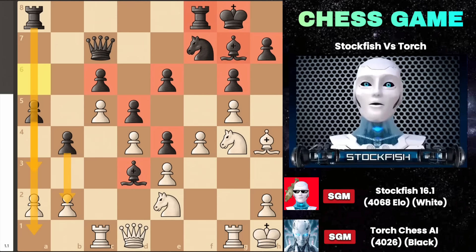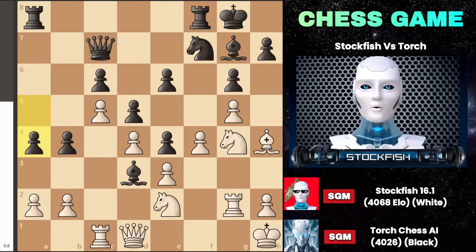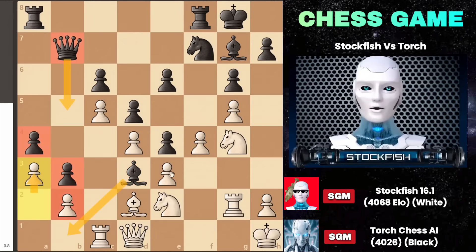I initiated with rook to g2, planning queen to g1 later. After bishop to e1 and queen to b7, followed by bishop d2, black counterattacked with b3, but I locked the position with a3, blocking all counterplay. Black's attack was nullified, allowing me to focus on disrupting the kingside.